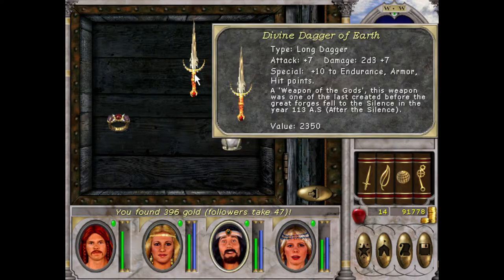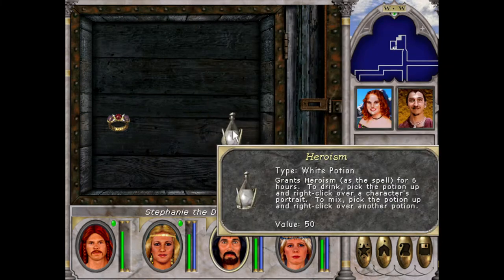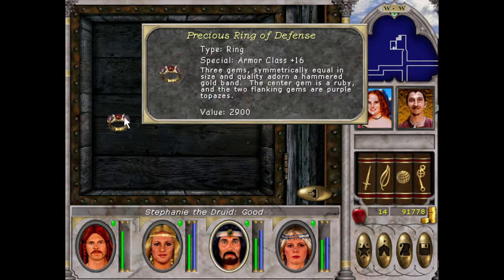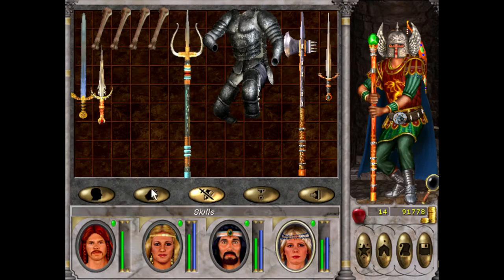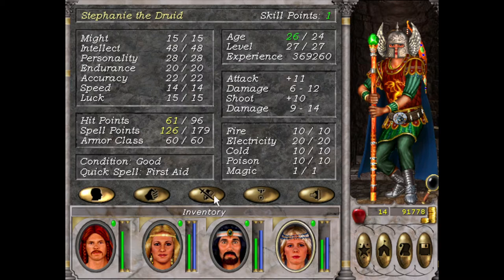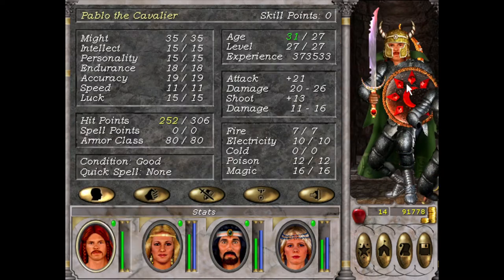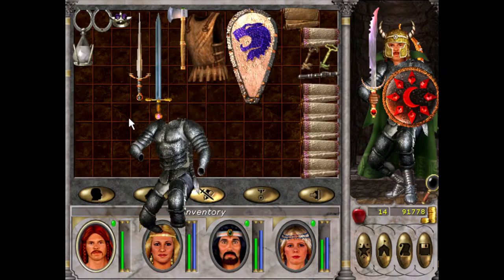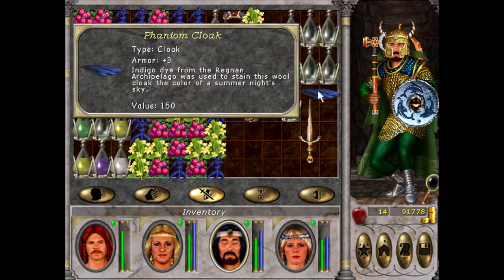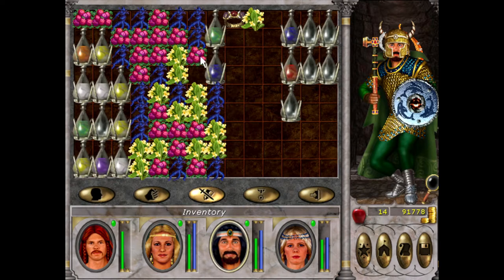That is a good dagger. That is a beautiful dagger. Holy shit. Wait, do I have dagger? No, I don't. I reckon it's better for Steph — we'll get Steff to learn dagger for sure. Plus 7 hit points. Yeah, that's better than what we have. It's better than that one. Excellent, it worked.